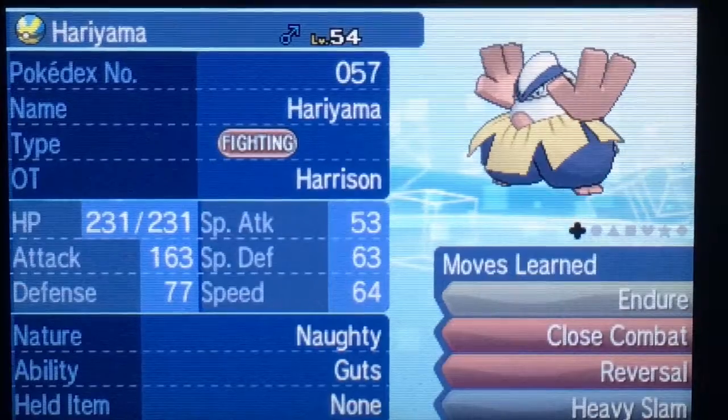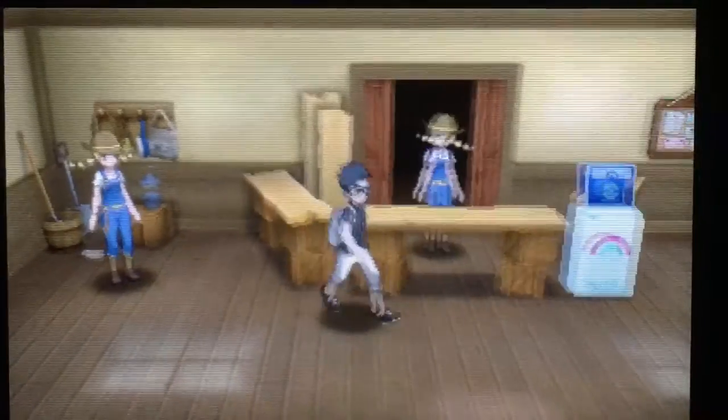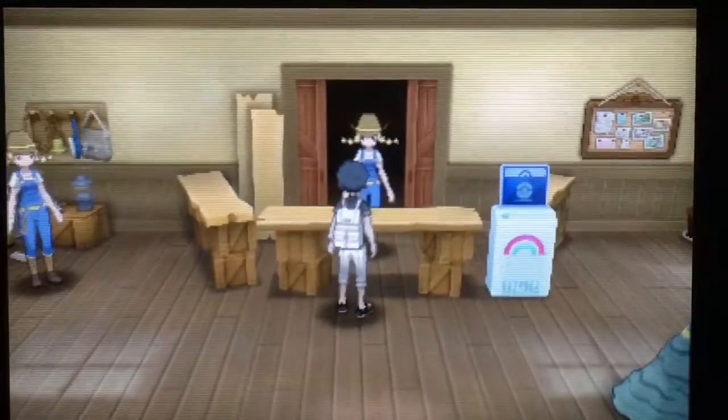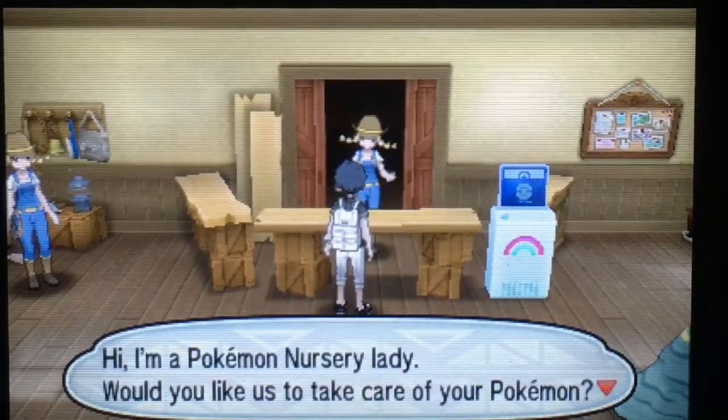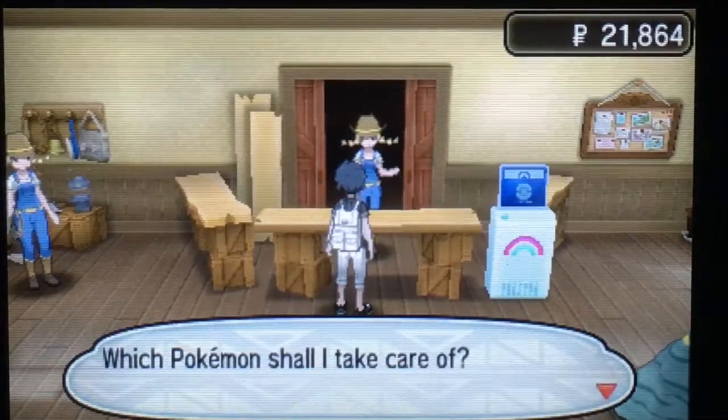We're gonna switch it up for the whale lord. What you're gonna do is go to Paniola Ranch where the nursery is. This method works for every Pokemon. I'll do another Pokemon after this. The nursery lady says, 'What would you like?' I would like to leave a Pokemon. I do have a Ditto in the daycare right now, but I would like to leave Hariyama.